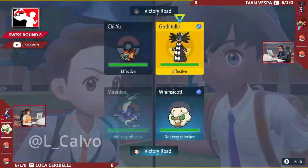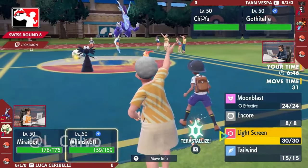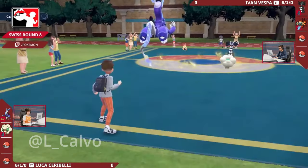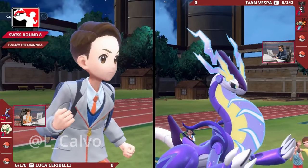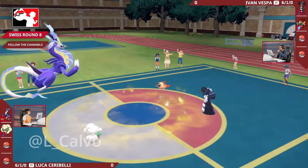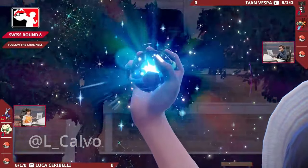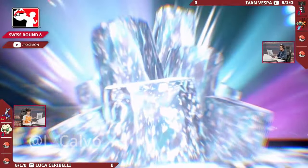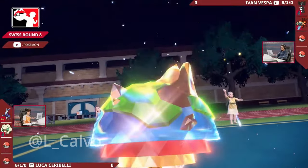Normally the Miraidon wants to just Volt Switch out, and that's easily doable in the face of Shadow Tag - that will ignore that ability completely. But it's got to contend with the Fake Out. You can't Fake Out the Whimsicott because it's carrying the Covert Cloak, so this makes the Miraidon completely open to that Fake Out. That would stop any Volt Switches and allow that Chi-Yu to get off a massive attack - whether that's a Heatwave to KO the Whimsicott or a Dark Pulse to do absolutely massive damage to the opposing Miraidon. But we're going to be starting off with a Terastallization immediately, and it's going to be the Ground Tera on the Chi-Yu.